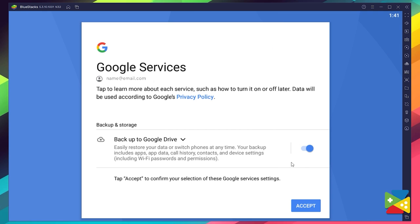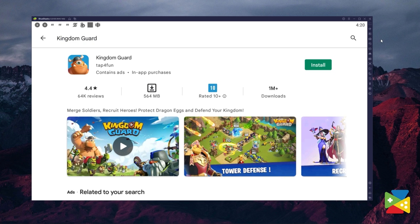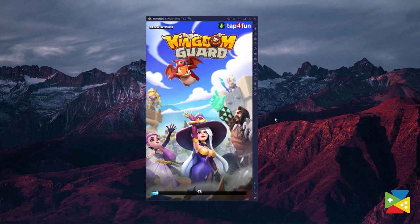Once you're done logging in, you'll be automatically brought to the Play Store, where you can search for Kingdom Guards in the search bar on the top. Now just click on Install, just as you would on your regular phone. And once installation is finished, the game's icon will pop up on the home screen — just click on it and you're all set to start playing this awesome tower defense game.